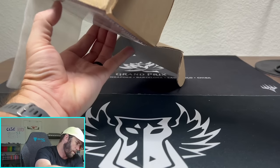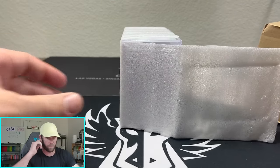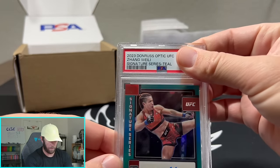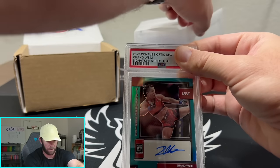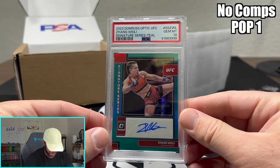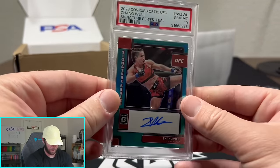That's thick — just need a little bit of wedging. The first one is going to be a nasty card. I pulled this out of a blaster actually. This is number two of 25 — Zhang Wei Li, number 2 of 25. And that is a Gem Mint 10, baby. Zhang Wei Li Gem Mint 10 on the auto out of 25. Love that. This was a sick card.